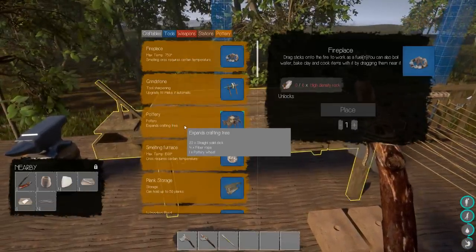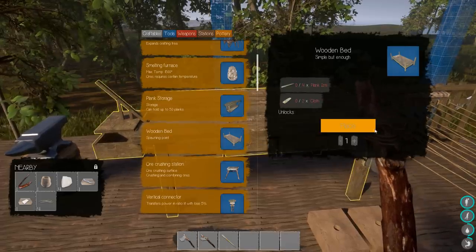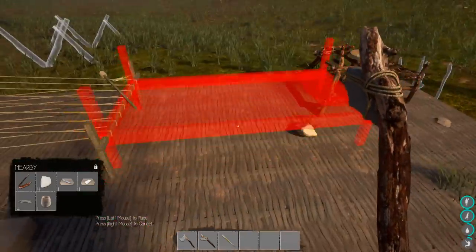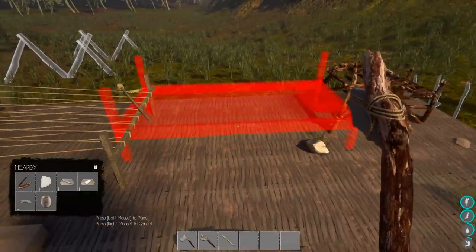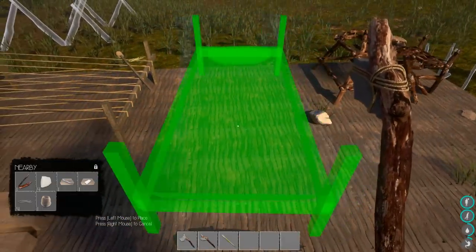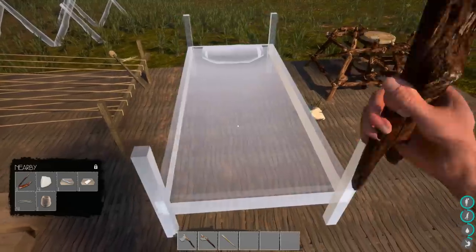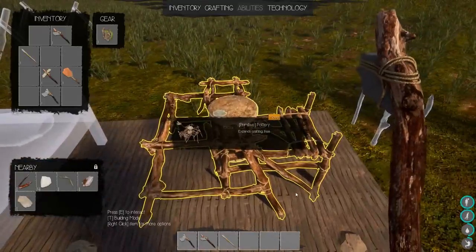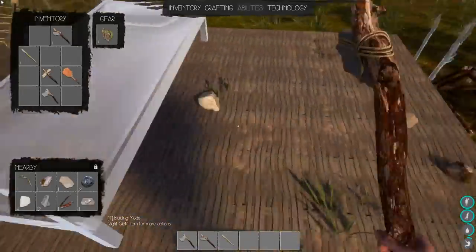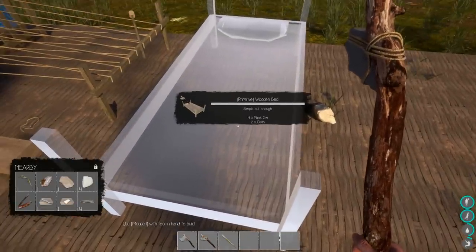What stations do we have left to build? Got a grindstone fireplace, pottery, smelting furnace, plank storage. Wooden bed - a place to respawn. Probably something I should have. How do I rotate? Is there a way to rotate? There's got to be a way. I remembered I did it once, I just don't remember how I did it since. I guess right here will be fine. I'm going to put it right outside the door.